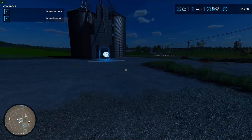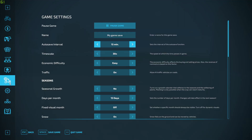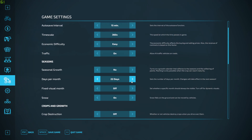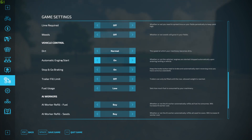First of all, I'm going to make some settings changes. The timescale I'm gonna set to the maximum, and days per month I'm gonna set to one, because what I found out is that these crops require like nine months to grow. That's pretty obvious, but I didn't realize this game is so realistic. Snow — no, I don't want that either. Crops are off.